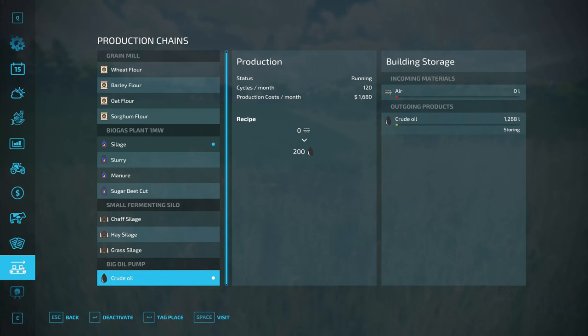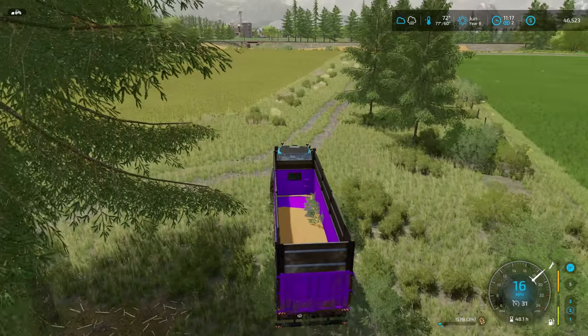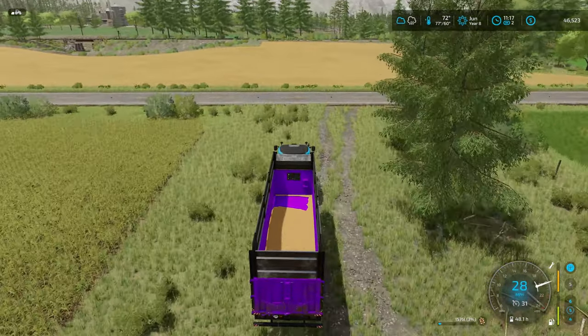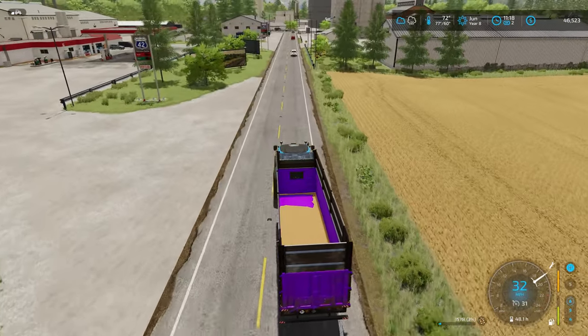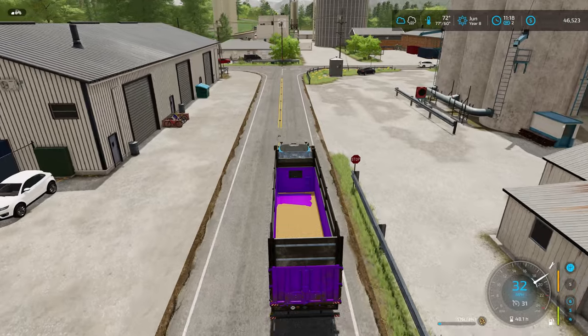Let me go ahead and fold up the combine because the rain is coming. It has been about an hour in game — let's see how we're doing on the crude oil. We already got 1,200 liters of crude oil — that is pretty good. The oil is worth just under a thousand dollars at peak, so let's say it makes about a thousand dollars of crude oil an hour. That's 24,000 dollars a day in crude oil, compared to the greenhouses which brought in about $2,500 a month. Definitely a lot better. This grain I'm just going to bring down to the grain mill. We're closer to the grain mill than the farm silo — it's only 1,500 liters.